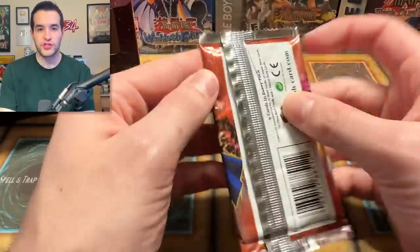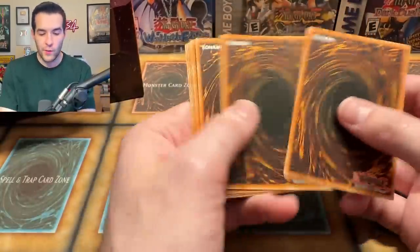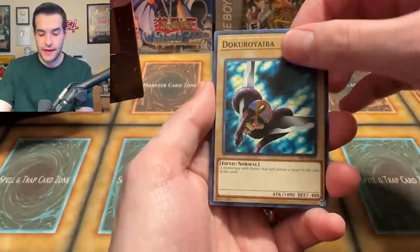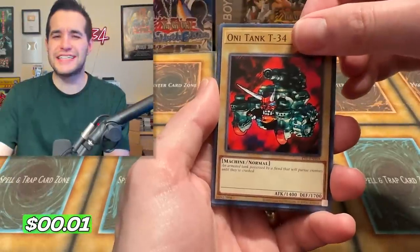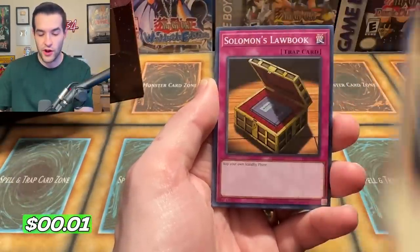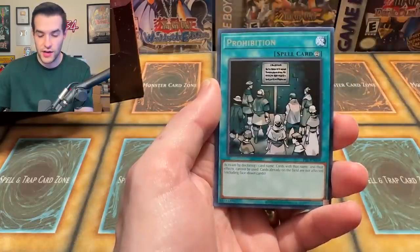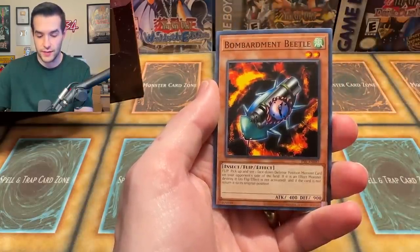Six out of seven special editions have had one foil, the other had zero. Interesting. Let's see — Pharaoh Servant pack. Oni Tank Ruxin34 — good to see it. Sky Scout, a.k.a. Harpy's brother. Grotto, Solomon's Law Book, Reign of Mercy Inspection, Prohibition, and Bombardment.